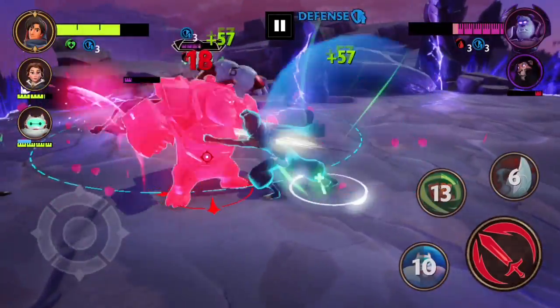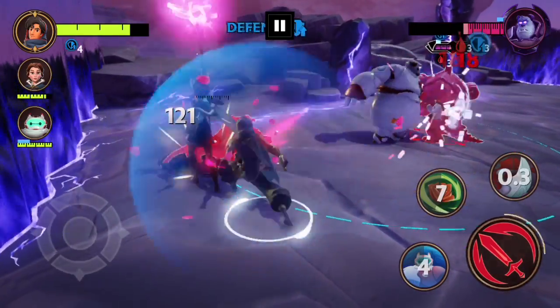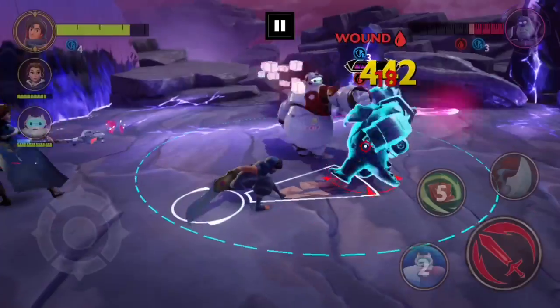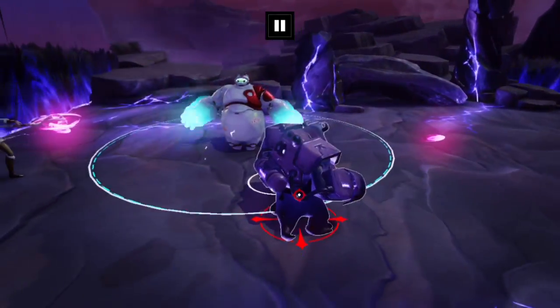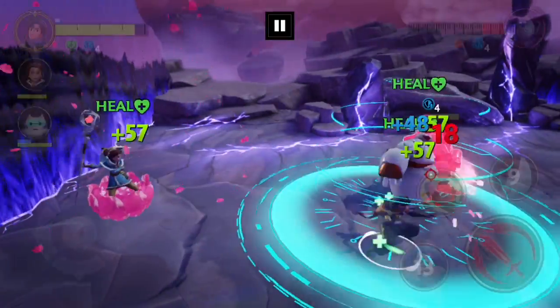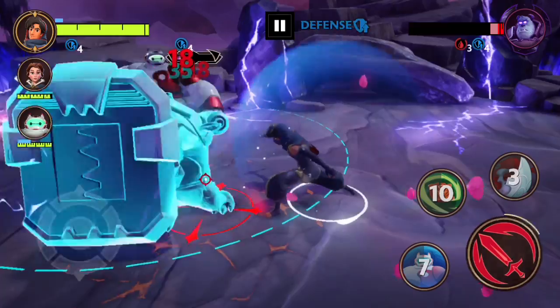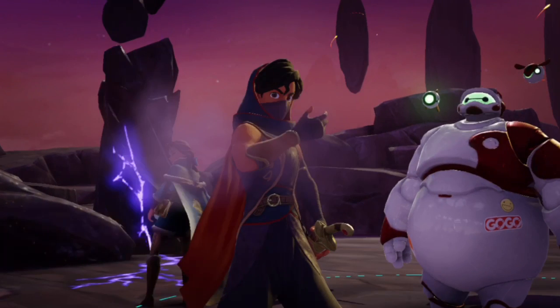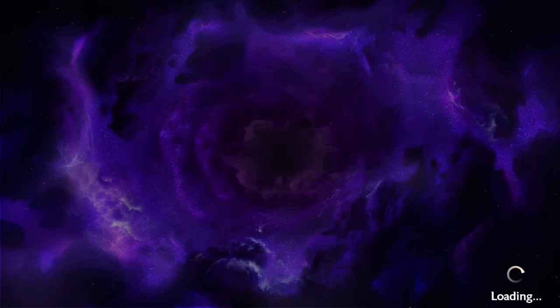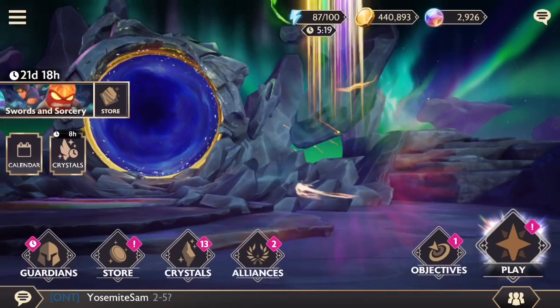Aladdin's losing some health — he's the main one fighting at the moment. Scar's about to die — we stun him, heal as well, and get out of there. That went well. Possibly three stars depending on whether I completed the conditions. Let's get out of here — I'd like to try to get through some of the main story.